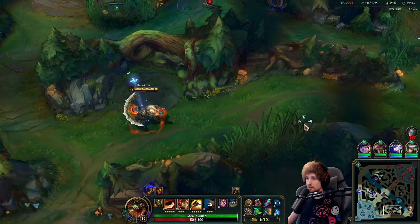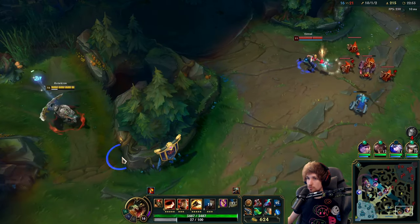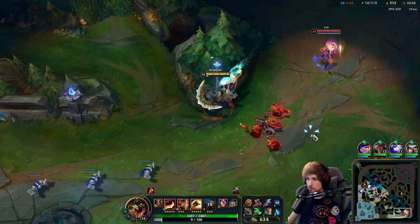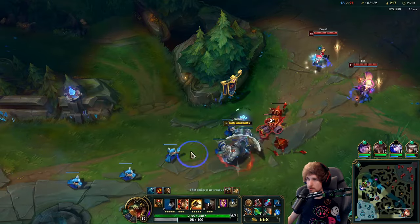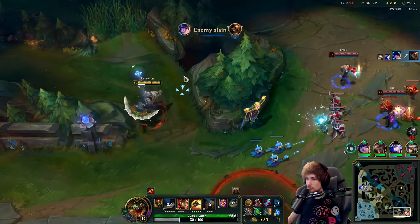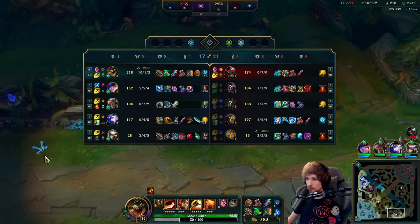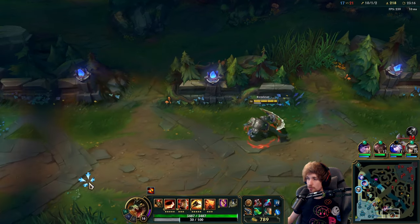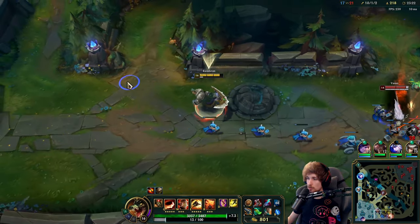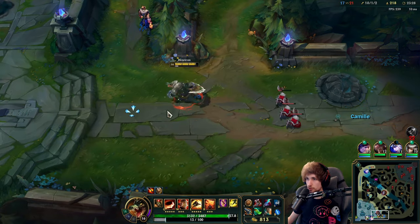My TP is available so I can rotate any given moment to help out my team. I think I should be able to one-versus-two right here — or not, maybe it's slightly too difficult, these guys are kind of good. I think they're aware where I'm standing — that's why they're backing off as soon as I'm standing around the corner. He also seems to be rotating. Nice try — they definitely knew where I was standing because he was moving to bot lane as well.